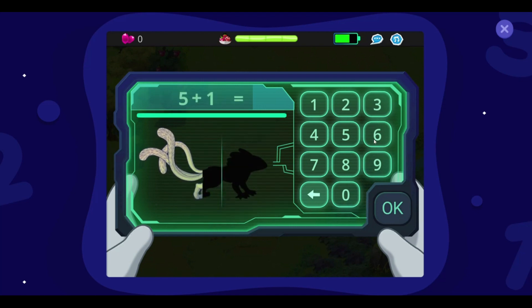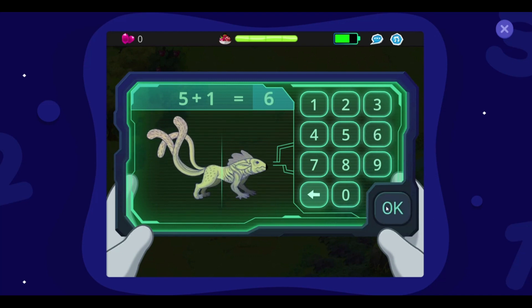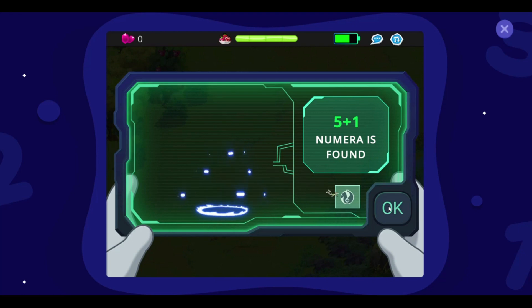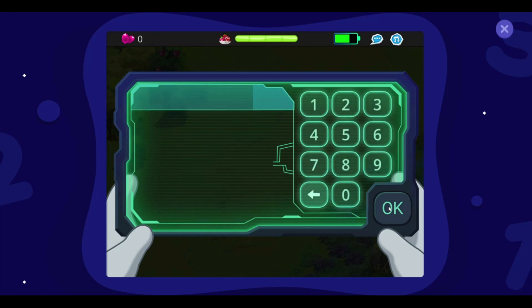You are close to making the Numera your friend. Answer 5 plus 1 in under 5 seconds, or else the Numera will run away. Great job! The Numera is now your friend and is waiting for you in the cafe.